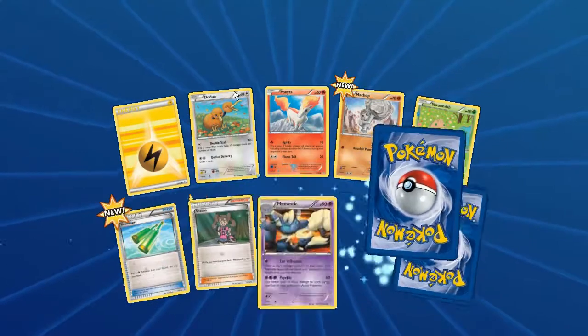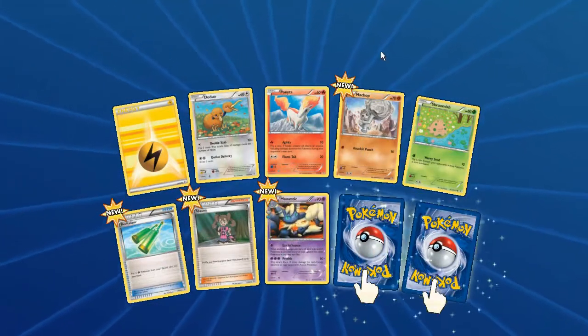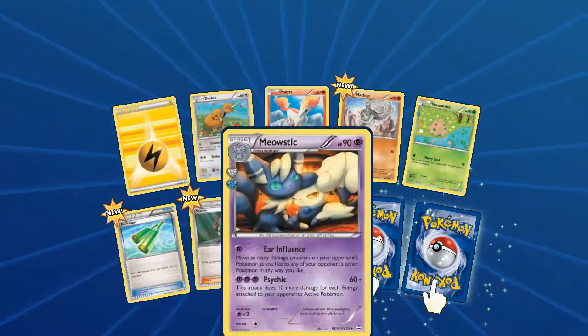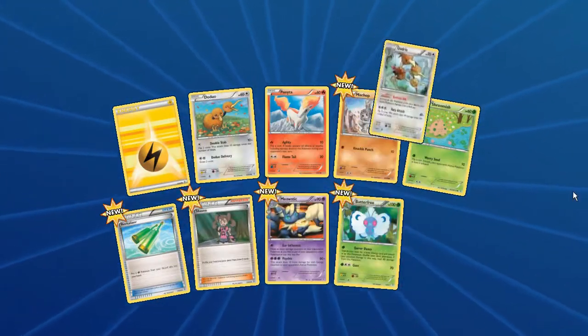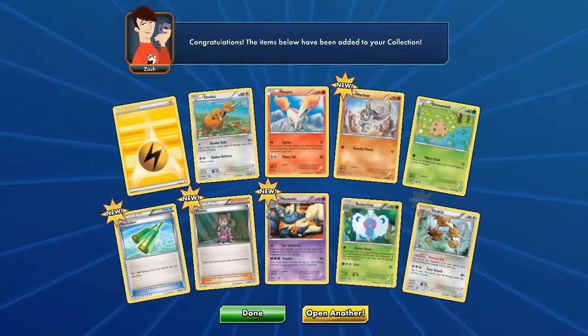Lightning energy, Drowzee, Ponyta, Machop, Shroomish, Revitalizer, Shauna, Meowstic - and the two to flip: Butterfree reverse and a Drowzee rare.